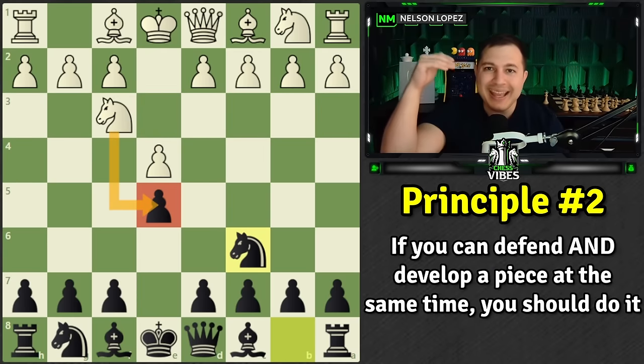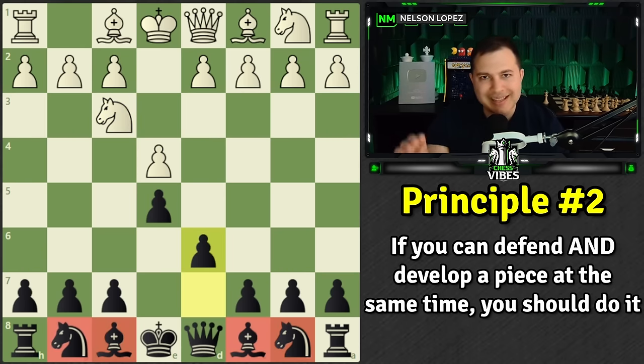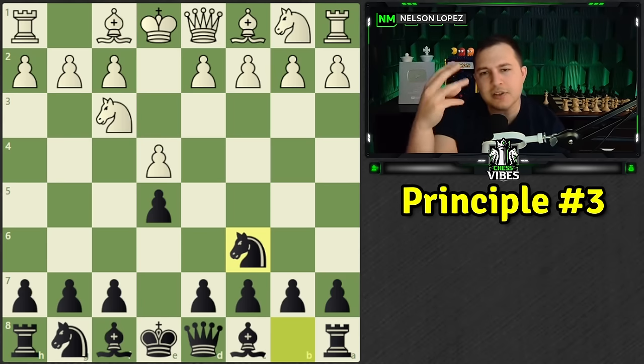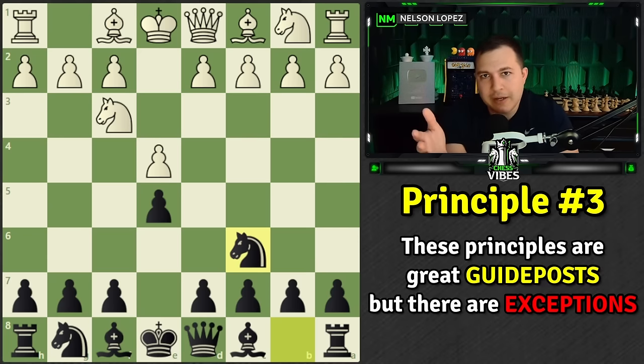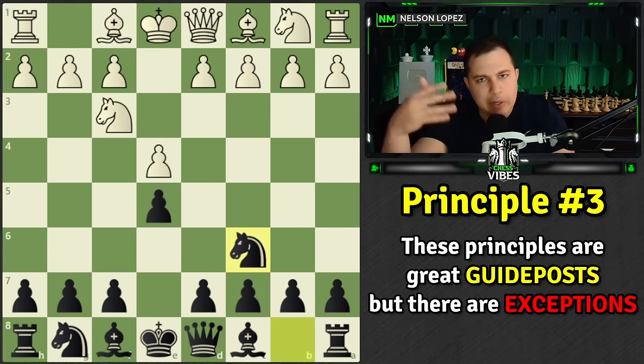Black also follows that principle. Principle number two: if you have an option to defend a piece and develop at the same time, you should do it. A lot of people would just defend the pawn without developing, but remember — the knights and bishops need to get off the back rank as quickly as possible. Principle number three is a guidepost to keep in mind: these principles are great guidelines, but there's always going to be a time to break them. Most of the time you follow them, but sometimes you'll have to break the rule — and that's part of getting better at chess.